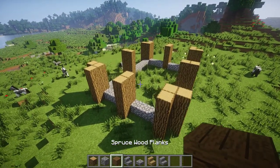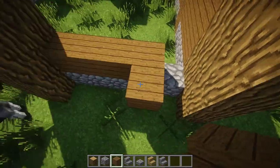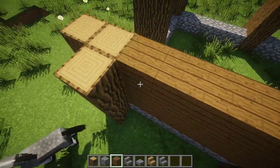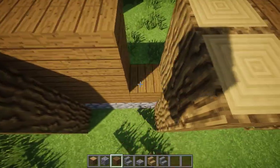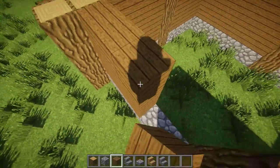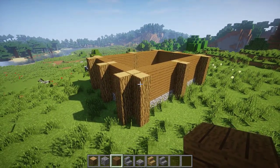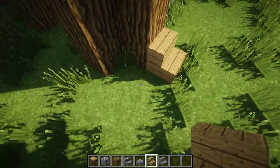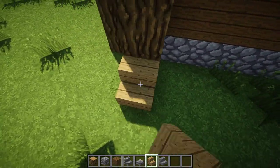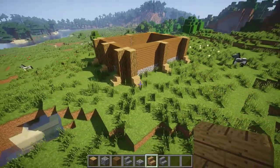Now get your spruce wood planks and make three blocks high walls in each gap. So now it should look like this and this. Get oak wood stairs and place stairs like this, close to each oak wood block. Now it should look like this — very simple.